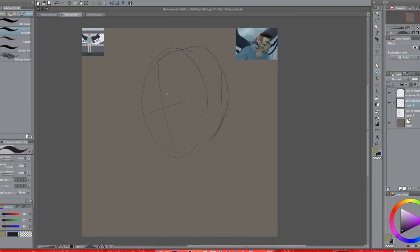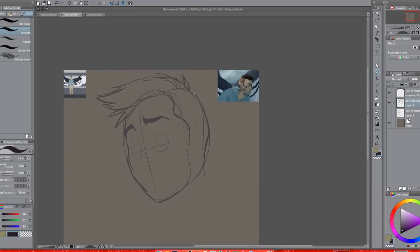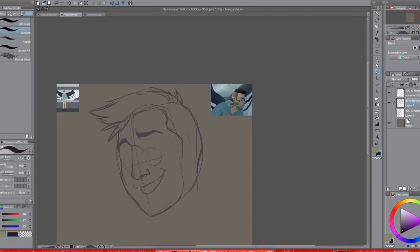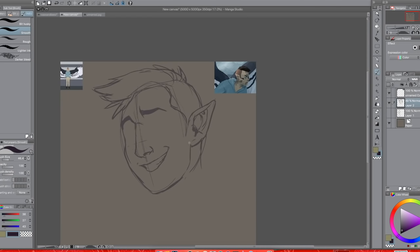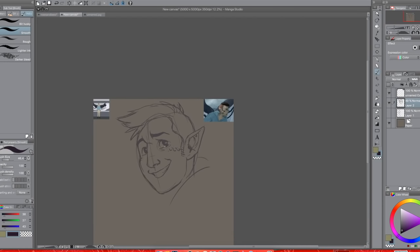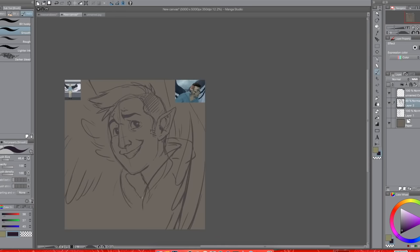Starting off with that first one that was a bit more rendered — it's more of a character portrait than an icon, but the commissioner intended to use it as an icon. They wanted it towards a more finished, painted, cel-shaded kind of style that I've been working on. I'll put a link to another video at the end where I talk more about developing this style. This dude's a little bird dude with wings, feathers, and scales on his nose, so I wanted to really exaggerate his nose and make it a lot bigger.